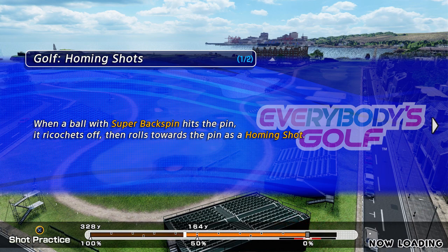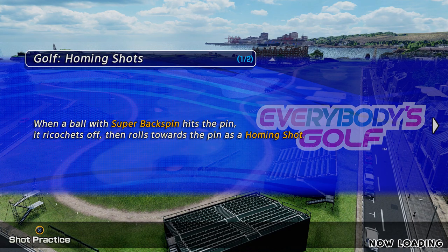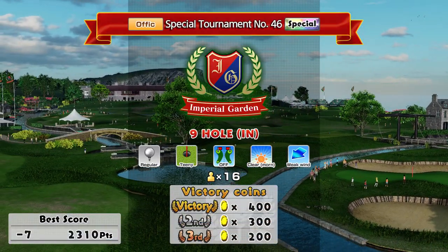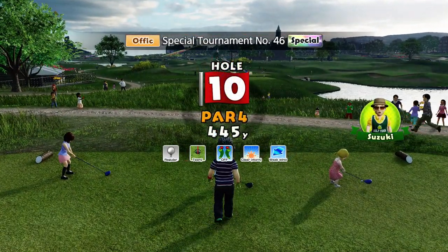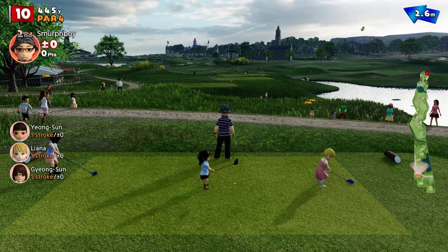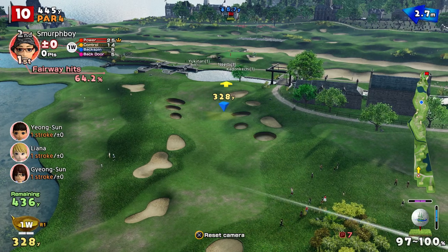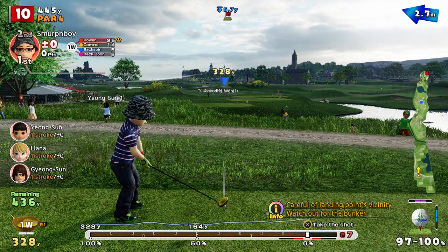Some of it's down to which courses we get and what sort of conditions. But we're going to take the same approach — we're going to try fairways and greens and try to avoid those big mistakes. Imperial Garden again: we've got more than enough length for this course and this is all about course management — making sure we put the ball in a good position.